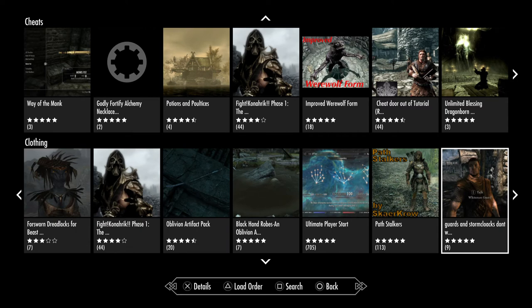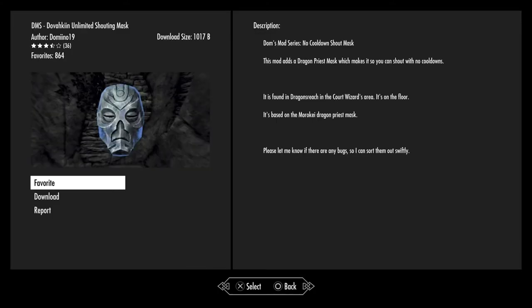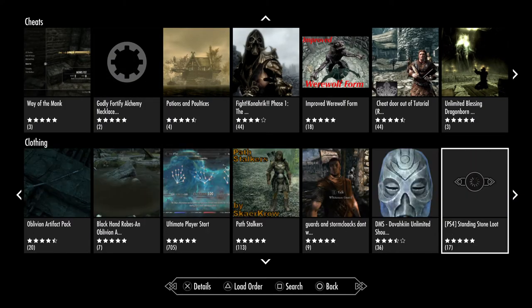Guards and Stormcloaks Don't Wear Helmets. Dovahkiin Unlimited Shout Mask — it's found within Dragonsreach within the court wizard's area, on the floor. It's based on another dragon priest mask. Straightforward.